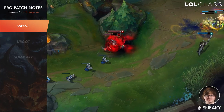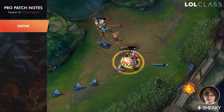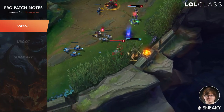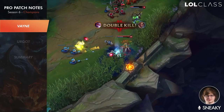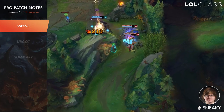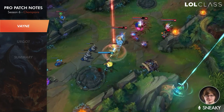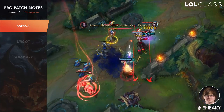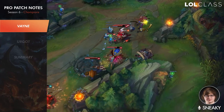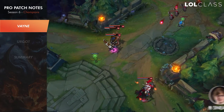The Vayne changes are pretty interesting — they basically increased her percent max health damage from 8% to 12% compared to live. It's a good buff against anyone with tons of health, but against squishier targets it does a bit less damage overall. Against AD carries you'll do a bit less damage, against tanks a bit more. It doesn't really help or hurt her too dramatically.